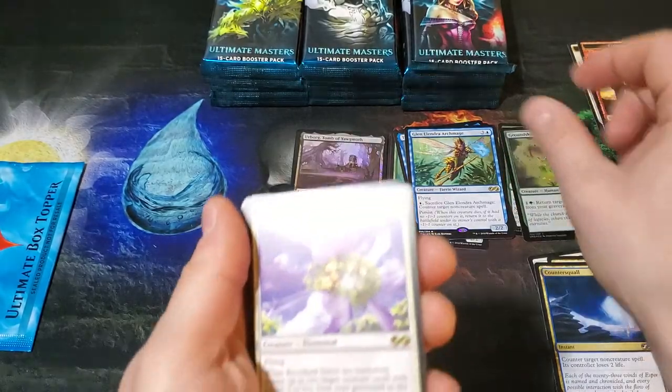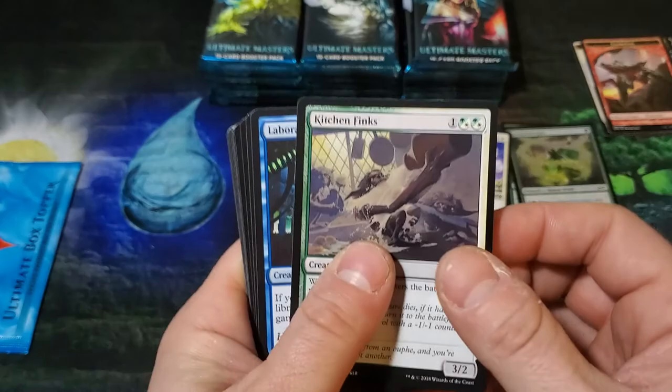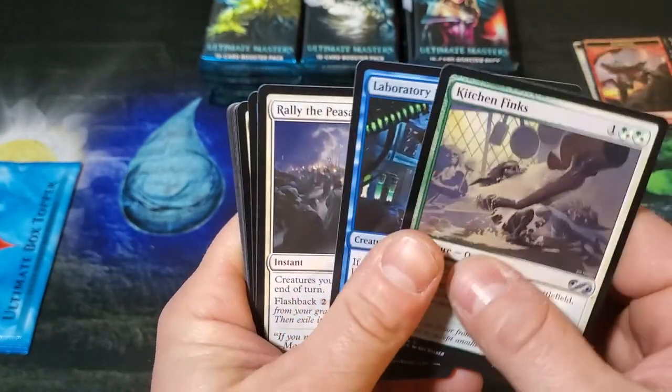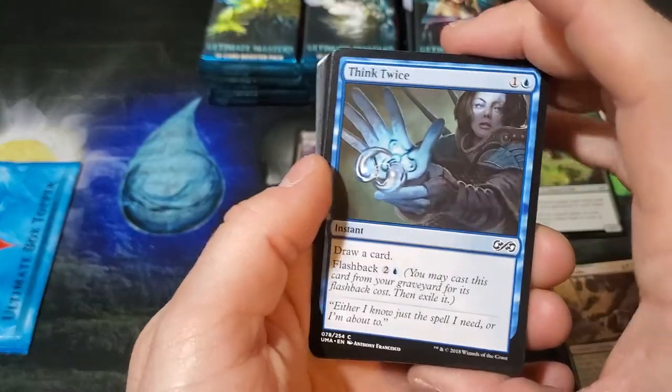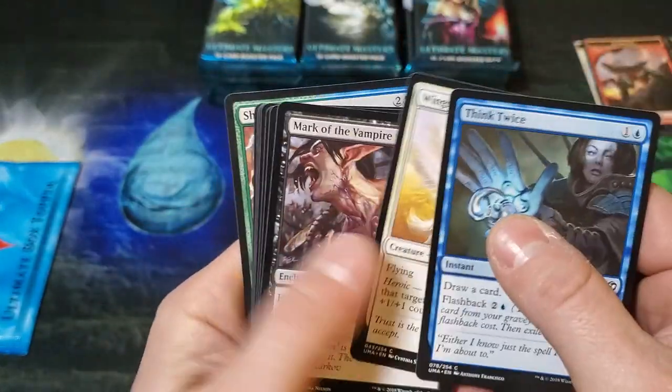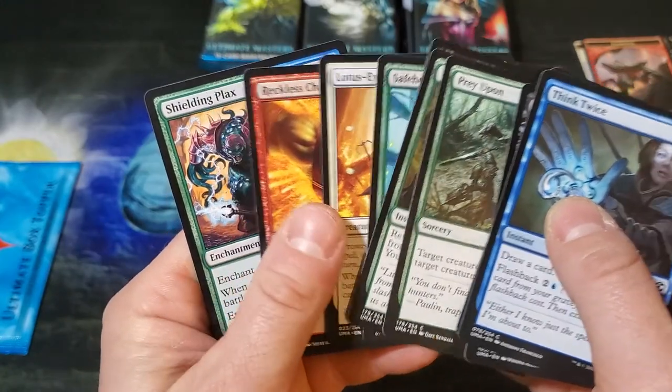Let's put the foil there, and then we got Revel Ark, Kitchen Finks, Laboratory Maniac, Rally of the Peasants — such good uncommons and commons. Think Twice, Prey Upon — yeah, such good cards here.